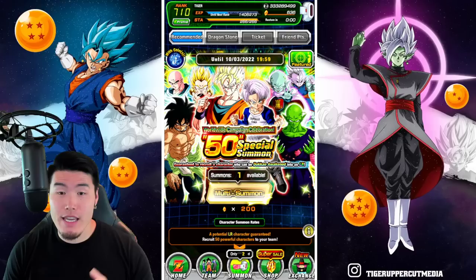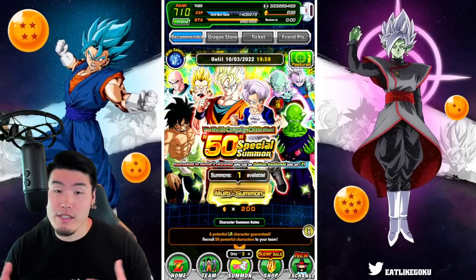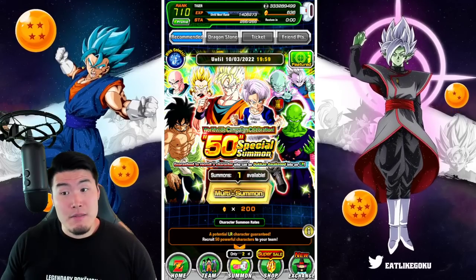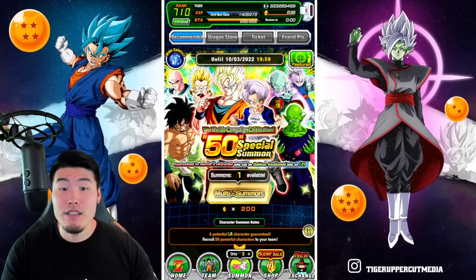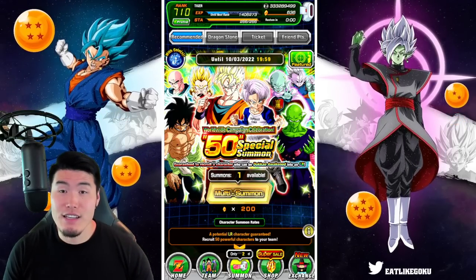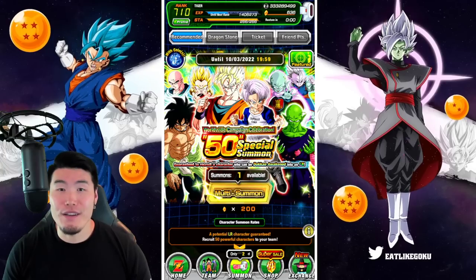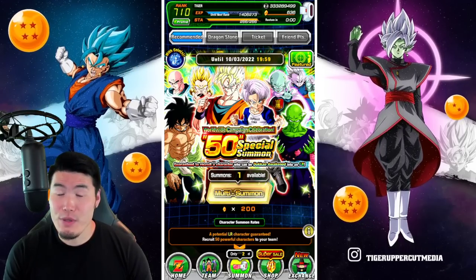Number one, 200 dragon stones is a fairly hefty price tag. Some people will compare it to the 7th anniversary 77 summon banner that was 300 stones — okay, it's 100 stones less, that's a pretty good deal, right? But you have to consider what you're getting. For the 7th anniversary summon, it was 77 units as opposed to 50, so you had a better chance of getting multiple LRs. And on that banner, you are guaranteed 3 LRs as opposed to this banner which only gives you 1 LR. And for only 100 stones less, you're getting 2 less guaranteed LRs — that's also pretty trash.